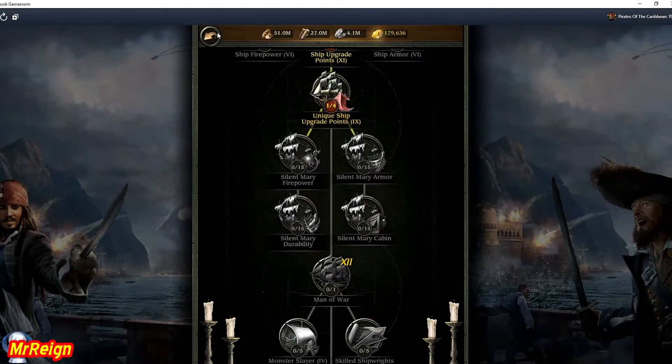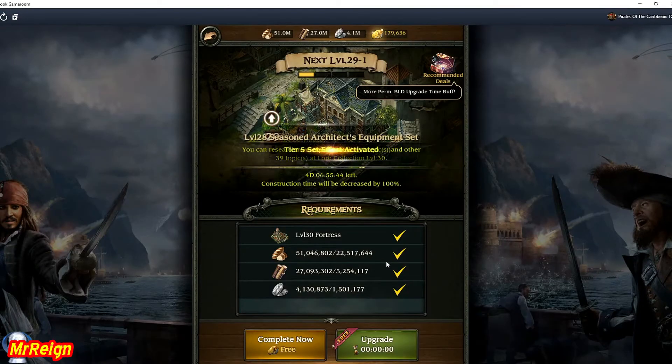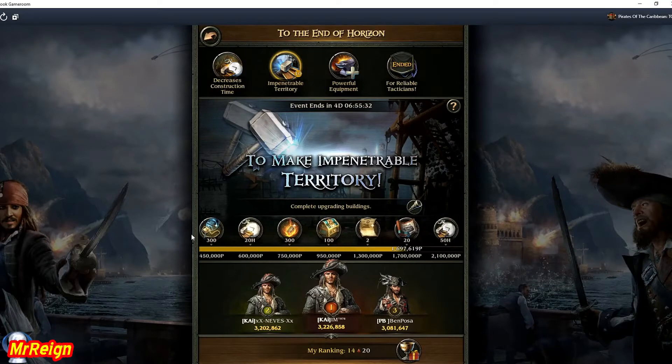I mean level 35 and at least between 40 and 50 on the Calypso's Blessing. Then you upgrade your ship, because if you upgrade them at the current level they are now - like 20 or 21 - you're actually losing out. Your ships won't be as powerful and it'll cost more to upgrade them. So definitely maximize your ship 100% first.